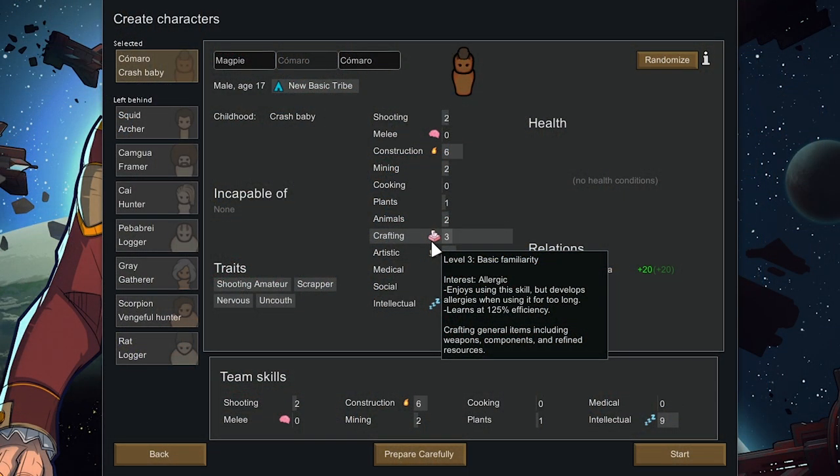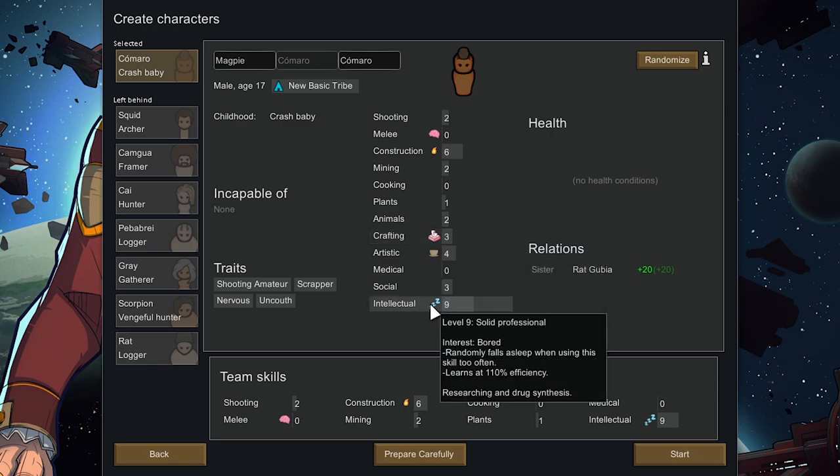Here's all the colonists we have to choose from and immediately you'll notice the interests are a little bit different. I've installed the interest mod which expands upon interests. For example, if we had Magpie do crafting, he learns it at 125% efficiency. Burning passion is 150%, so he's just a bit below burning passion, but if he does it too much he will develop allergies. There's also like bored — randomly falls asleep when using this skill too often, but he does learn it at 110%.